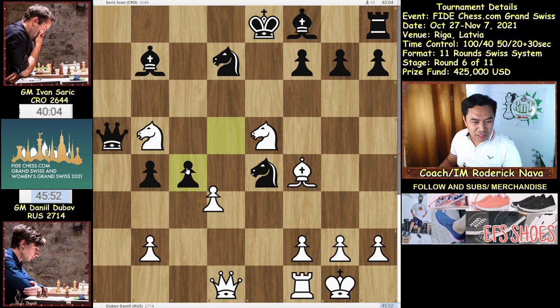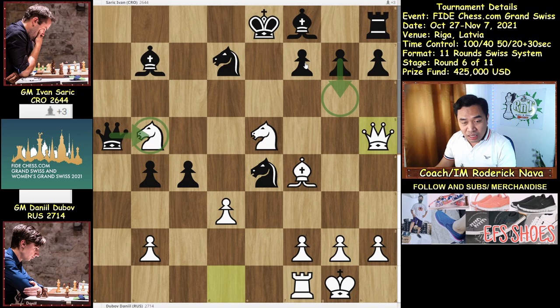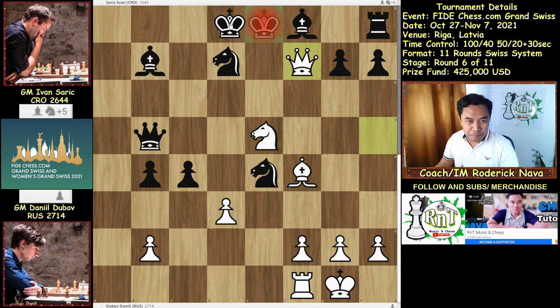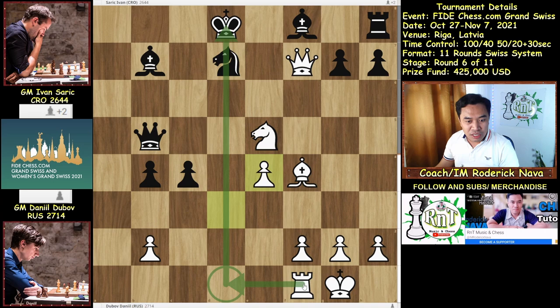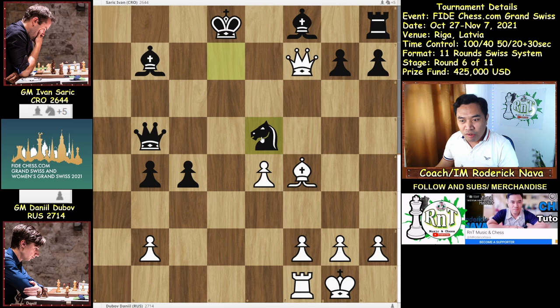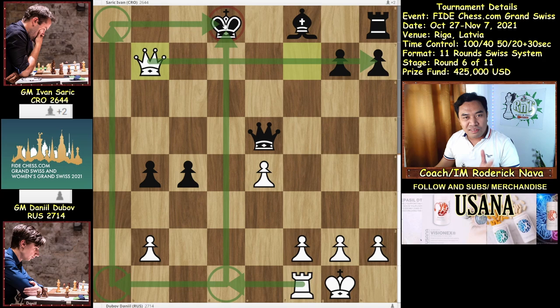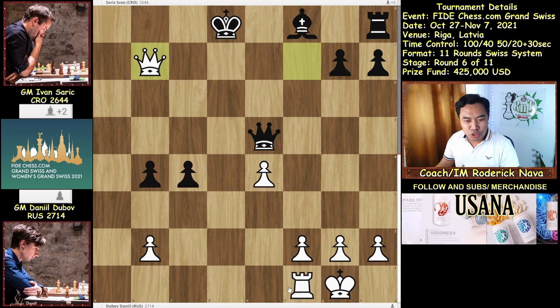Better was Queen h5, attacking the f7 pawn. Now we have two options to defend the threat. Let us examine first what if Black would take the Knight on b5. Then we have Queen takes f7 check, King d8, and d takes e4, opening up the d-file — threatening Rd1 check. And now, if Black captures the Knight on e5, then Bishop takes e5, Queen takes e5, and White would simply capture the Bishop. So we have Rd1 check coming, and also Ra1 threatening Ra8 check. King at the center is quite dangerous for Black, and we have Rd1 coming. Very dangerous indeed.